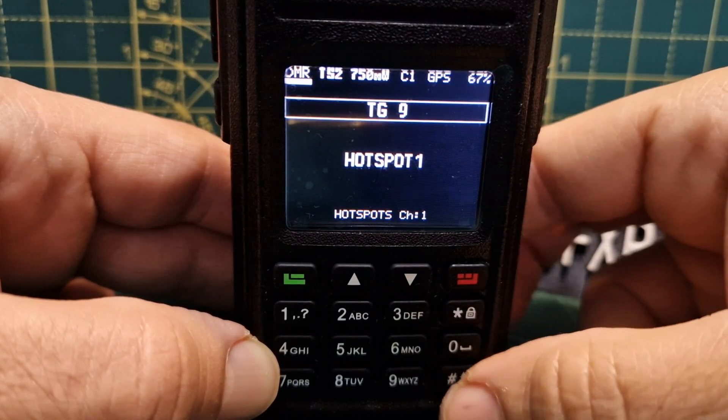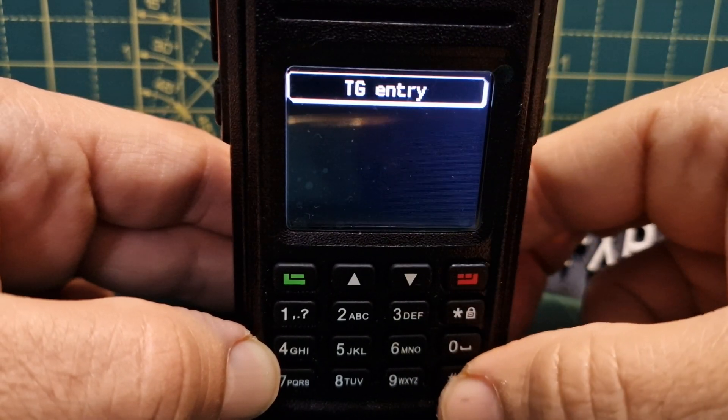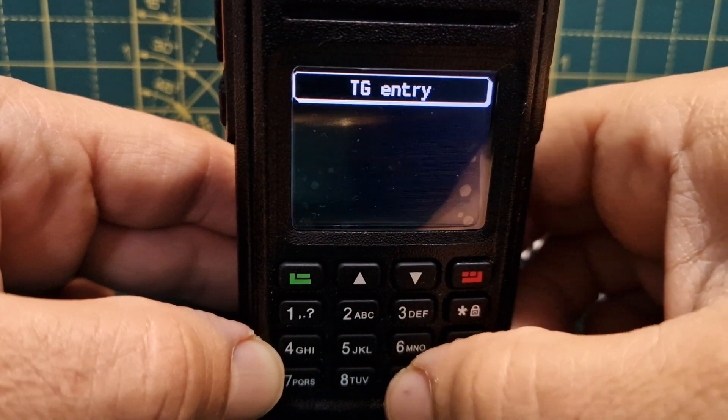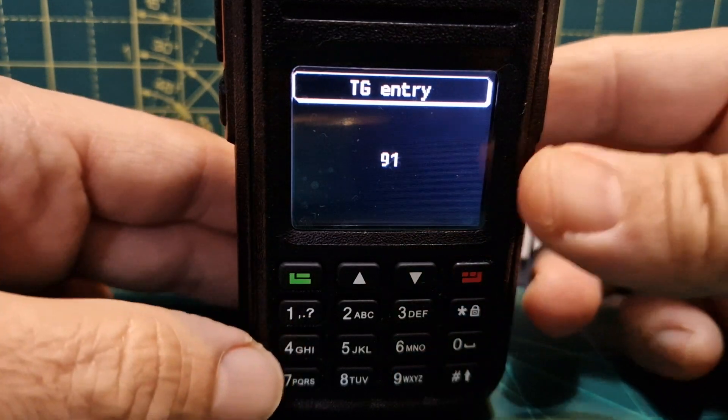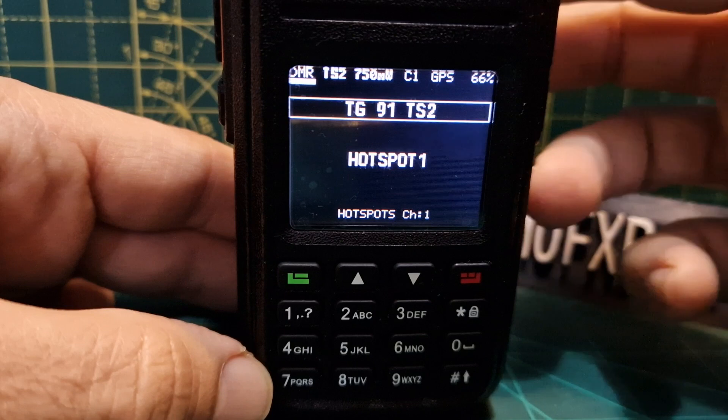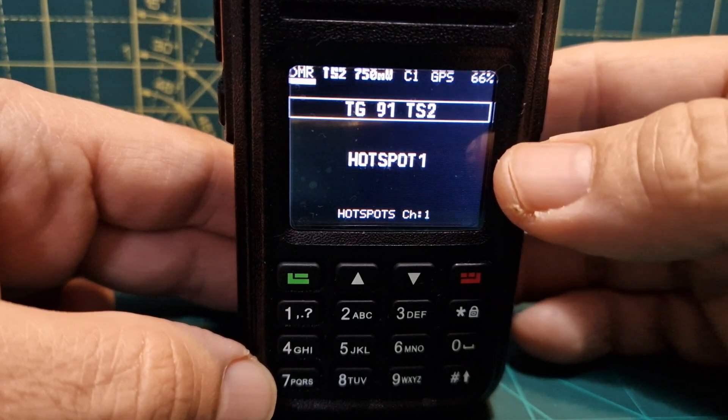Go back to channel mode with the function button. We're now in hotspot mode. Push the hash once and it says talk group entry. We can now type in any talkgroup we like — say 91, which we're already on. Push the green button and that's it. Now we can talk on that channel and stay on it as long as we like.